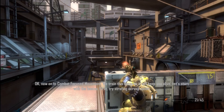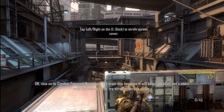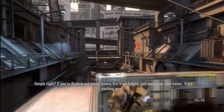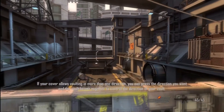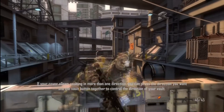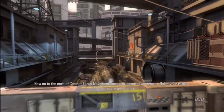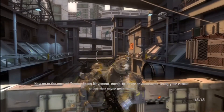First, try strafing across cover. I don't run out of ammo. Ever. Just walk over your cover. Try to hold — if your cover allows vaulting in more than one direction, you can press the direction you want. Woo! It's like breakdancing. Now onto the core of combat-focused movement: cover-to-cover advancement. I'm so goddamn nimble.